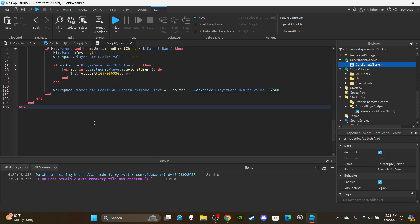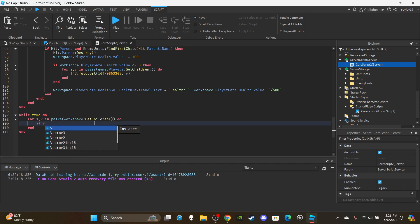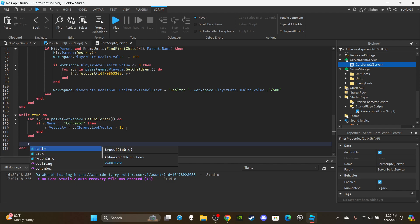Finally, create one last while loop: `while true do`. Inside, use a for pairs loop on `workspace:GetChildren()`. Check `if v.Name == 'conveyor'`, then set: `v.Velocity = v.CFrame.LookVector * 15`. The larger the number, the faster enemies move along the conveyor. I find 15 works well for a steady pace. Skip the two ends, then add a `task.wait(0.27)` — you could also use 0.1 if you prefer.